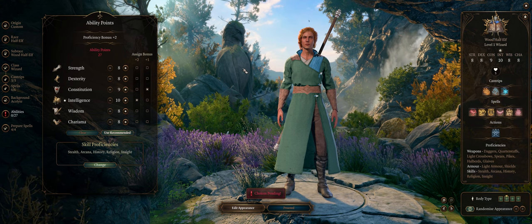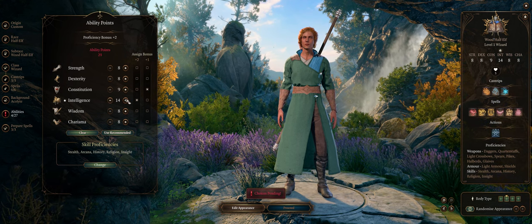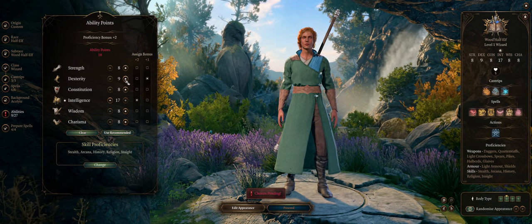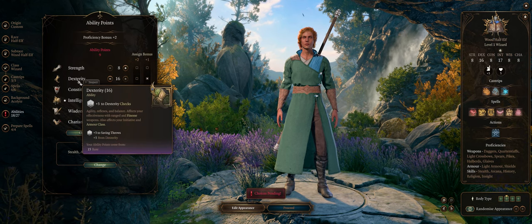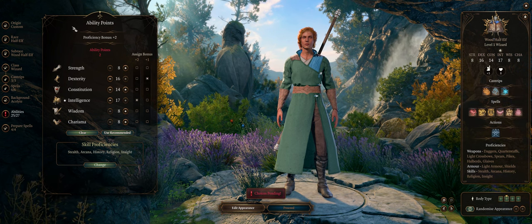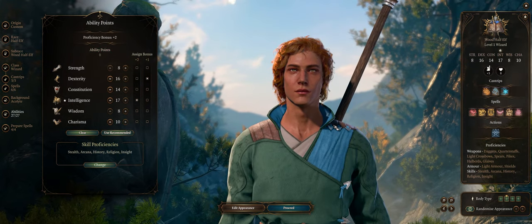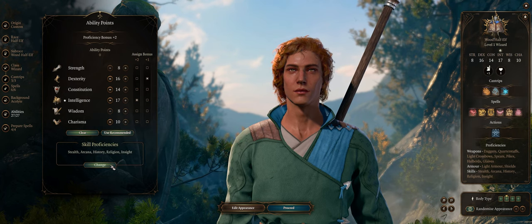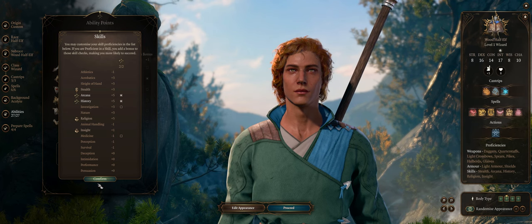For your ability scores it's pretty simple. If you're going with Wizard at the start then Intelligence is the way to go — we want 17 at character creation, then assign a plus one to Dexterity so you can have 16 for initiative and armor class, as you won't be equipped with armor. 14 Constitution just to be safe, and the remaining two points can go anywhere — but I'd rather put them into Charisma because you'll be getting some Sorcerer levels later. For skills, just Arcana and History; this character isn't really meant for dialogue skill checks, unlike a bard.